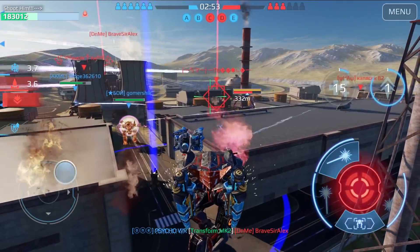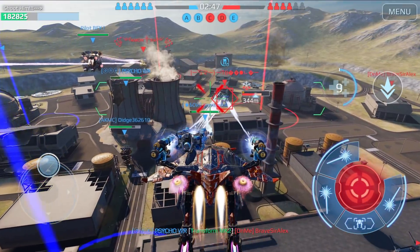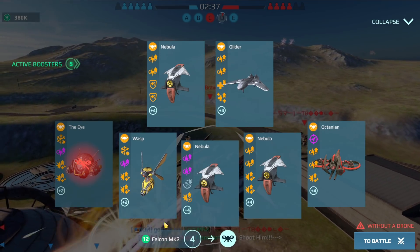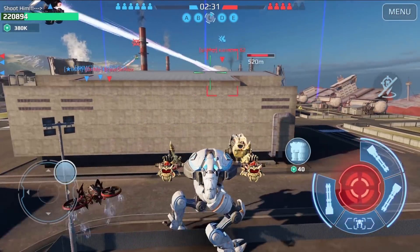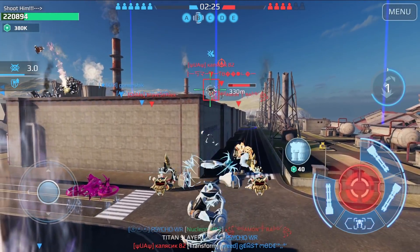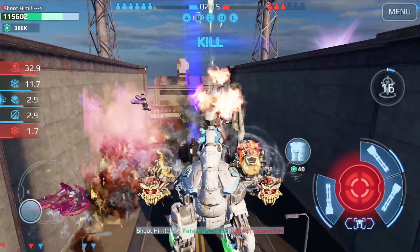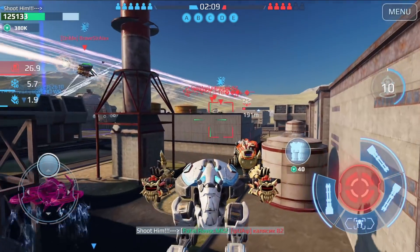I'm trying to get revenge on this Typhoon because I suffered a lot of damage from him — and I did it, this Typhoon is dead. My Ao Ming is also dead after that because of the Typhoon, but it's okay. We have four beacons and are getting the fifth. This Hawk is trying to get the beacon back but I'm here to stop him — taking him out with the Scorpion. The Techno Scorpion is in the house and we have five beacons — we are going to win for sure.